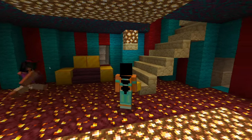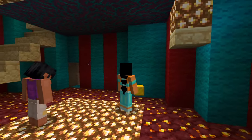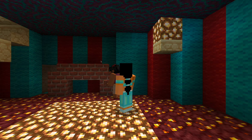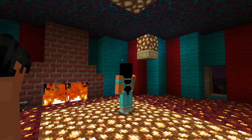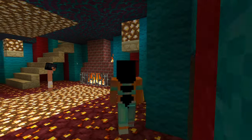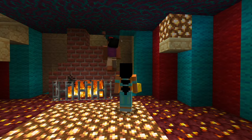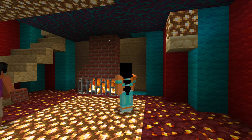How do you like it, Jasmine? I love it, Aladdin! We can build a fireplace over here! The room is on fire! Don't worry, I'll fix it. The problem is the type of material on the walls — that's what's causing the fire. It's fixed now — the fire's under control!